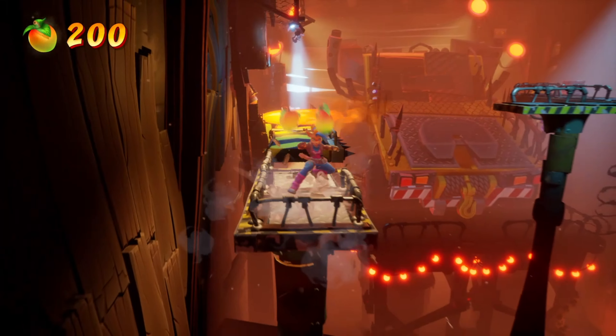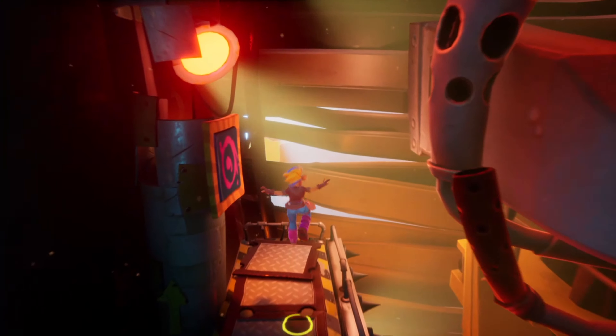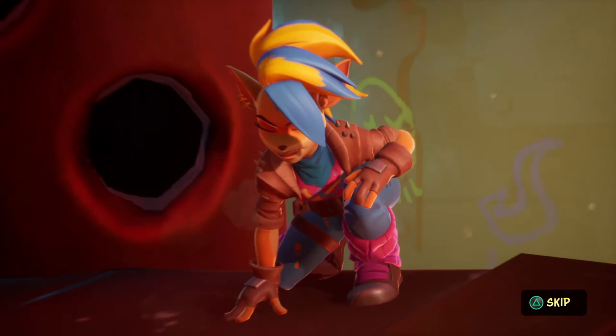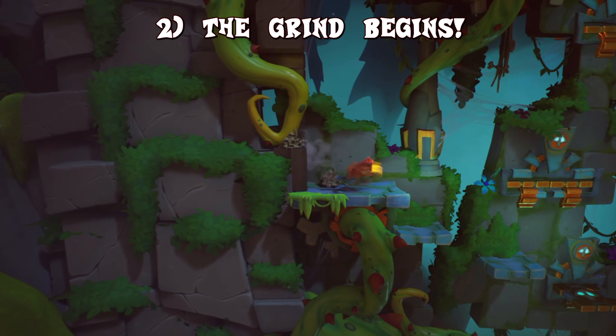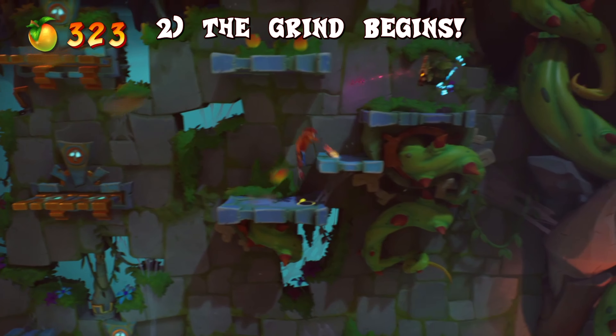When you finish your first playthrough, you will unlock a skill called Triple Spin, which is mandatory for the time trials as it gives you a huge speed boost when using it. Second, now is where the grind begins. You are going to start from the very first level and you will have to achieve 3 things in each attempt in each level.